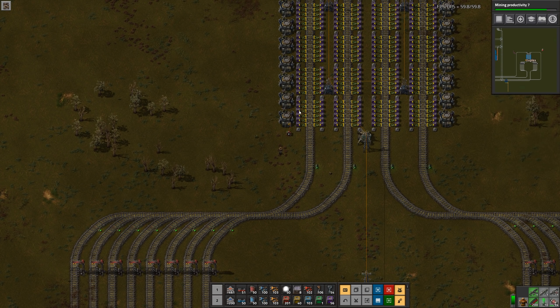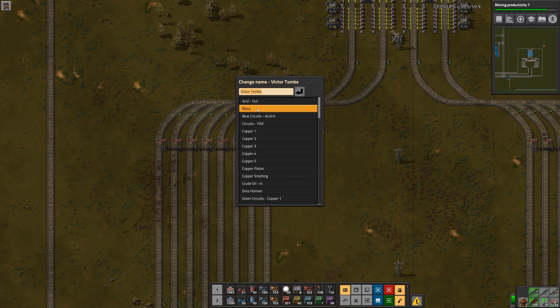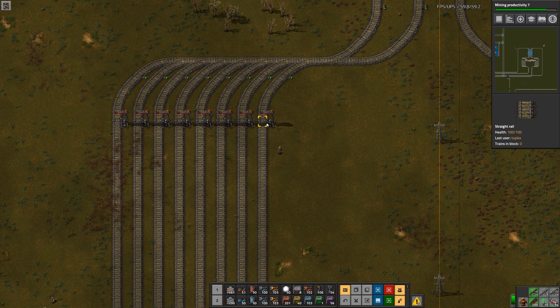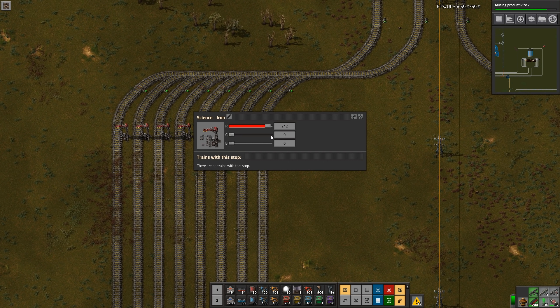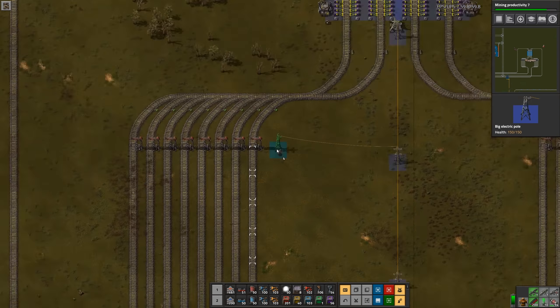If I look at the output signal it's minus 32,000, so that means my actual inventory is below my target level — that means I would want the train to proceed through to the station. So if I set a station here and call it 'science iron', and then down here I don't even think I need a combinator — I just need to get a signal wire over there.